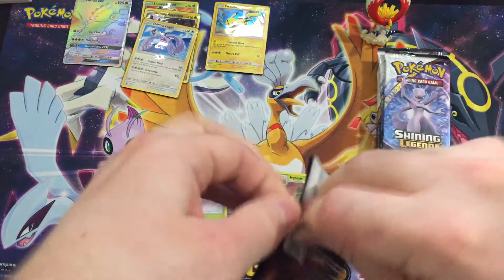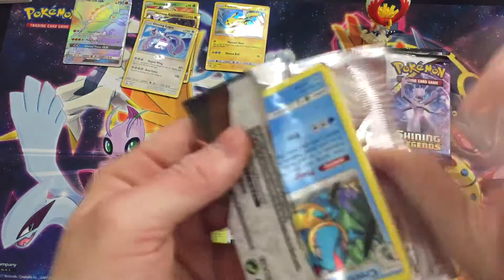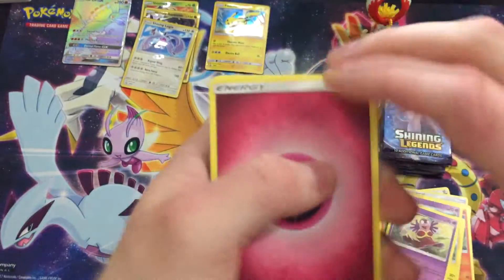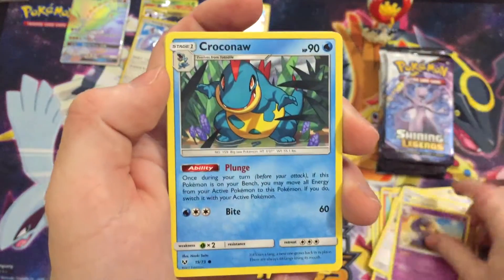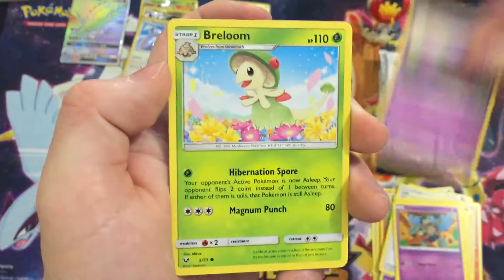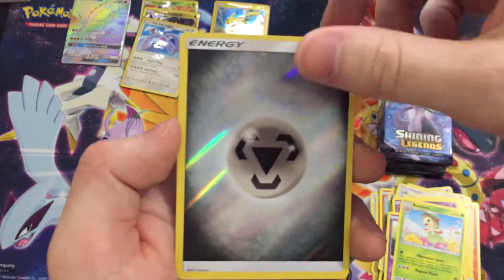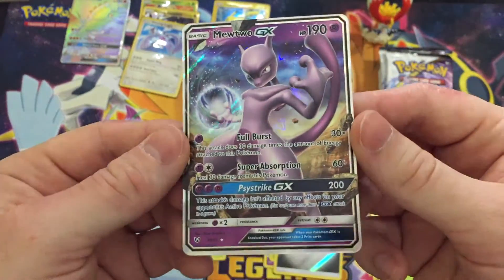Let's keep that shiny train going — I wonder if they stacked all the packs in this box with the good stuff. If they did that'd be awesome — some GXs, full arts, some shinies. Lillipup, Pokemon Breeder — our box is rockin'. We got Lillie, Golbat, Quilfish, Purrloin. And here we go — Mewtwo GX! Love this box, this box is awesome. We're just starting off with a bang. Check out that foiling guys — that is awesome, that is sweet. Love that artwork.